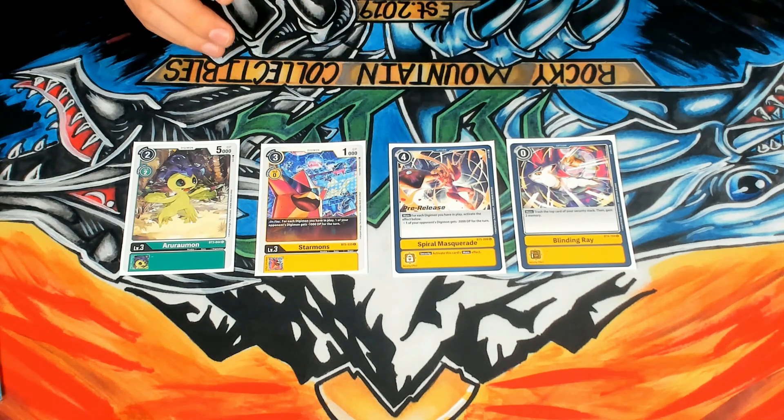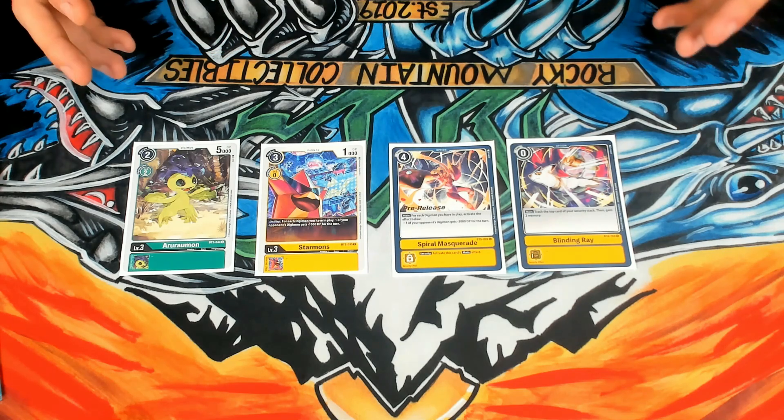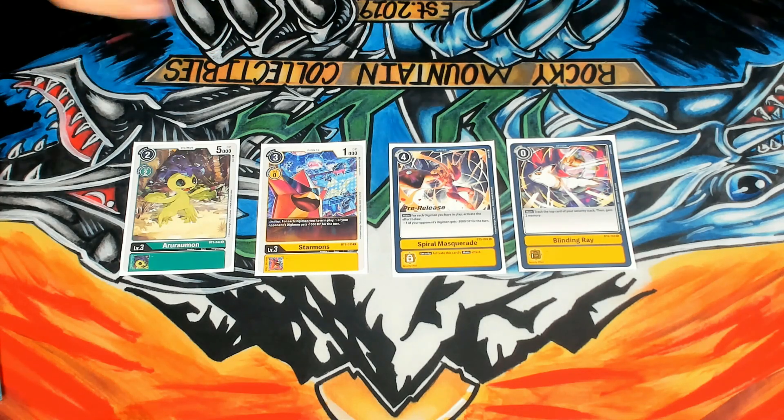Blinding Ray is also a main card to worry about because it makes it so you can't choke them, but also gives them just so much value. If they Blinding Ray turn one, they can play two Rookies alongside the one they put in raising, so next turn they have three Rookies, then they can play two more, and it just gets really out of control. These are the main cards to worry about.